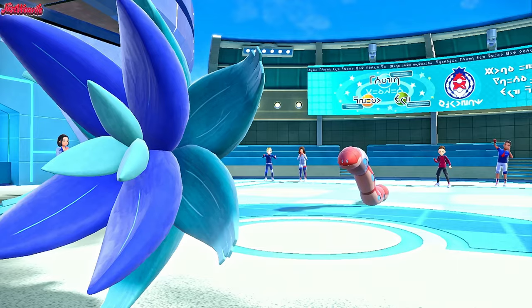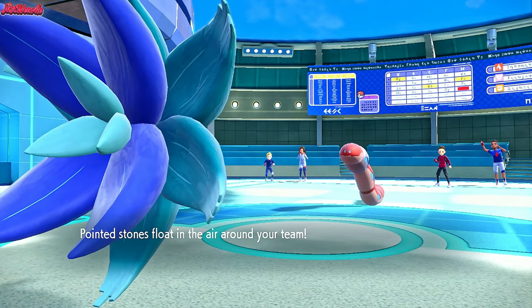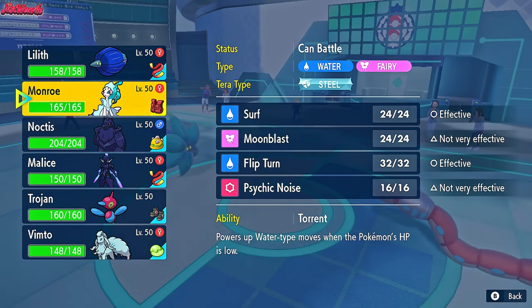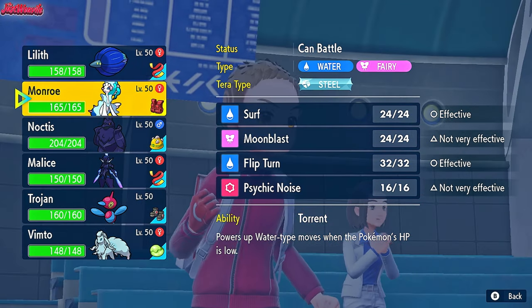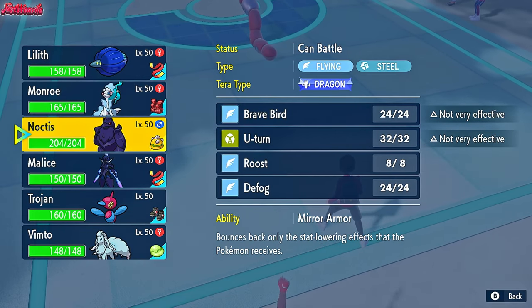There's Stealth Rocks, that's fine. We obviously can't Mortal Spin against this thing, being a Steel type. So what we'll have to do is get on out of there. I'm leaning towards the Pre-Marina switch. I'm just trying to think what they would do here, because we can't Earth Power them, we can't Sludge Wave them, can't Mortal Spin them. We've already set up Stealth Rocks. We have to switch out here.